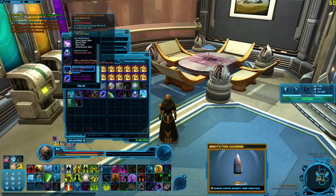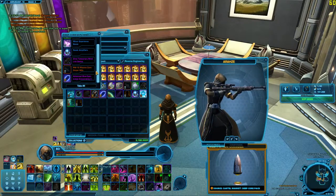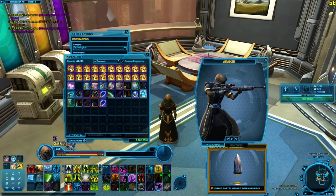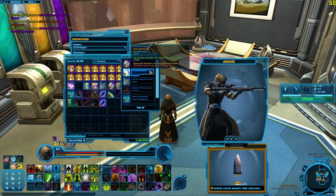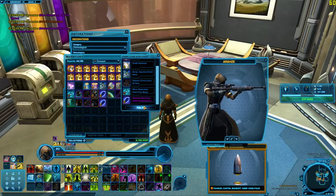Just a blaster rifle. I can't preview that, I don't think. Oh, I can. That's weird — I can preview blaster rifles but not lightsabers. It's okay looking. It's probably pretty common, though. Not worth 250 cartel coins or whatever. Or even 250,000 credits. Credit Explosion. And another certificate. Another crystal.